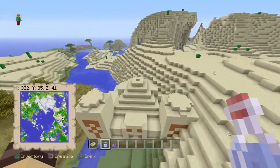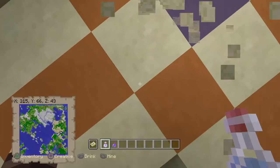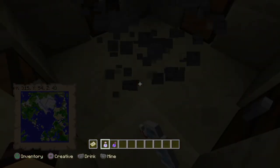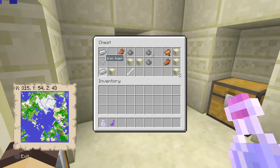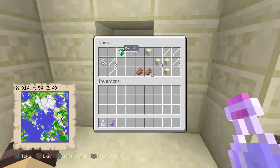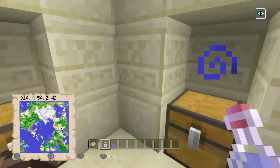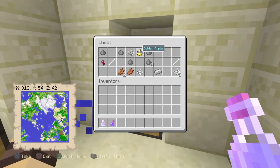Pretty much you guys have a second desert temple. Let's see what they have - let's turn on night vision so we can see. Pretty much we have five iron ingots, a saddle, some emeralds, and one golden apple. Not too bad.